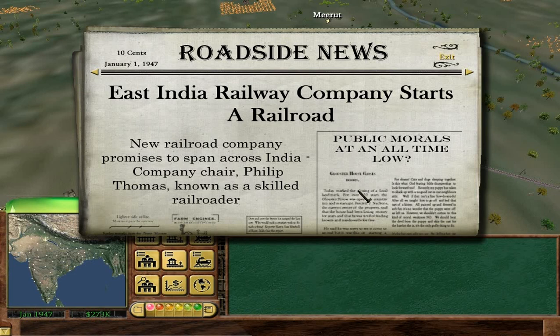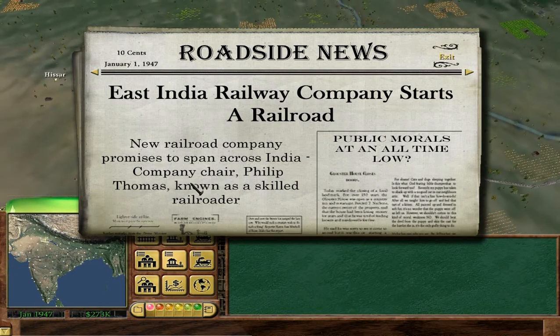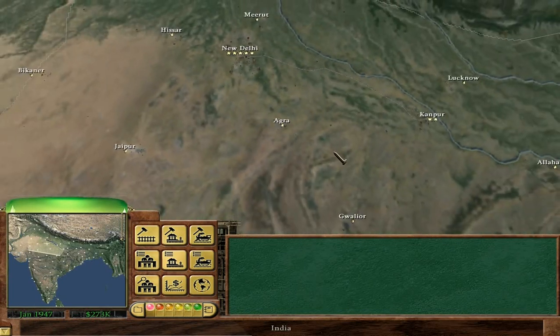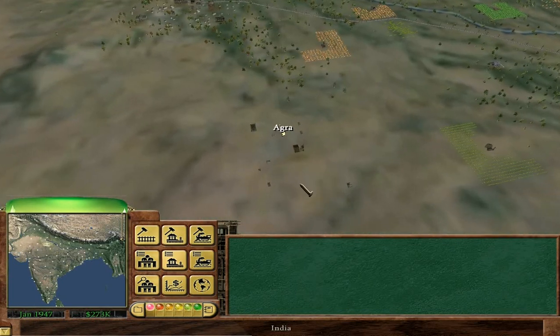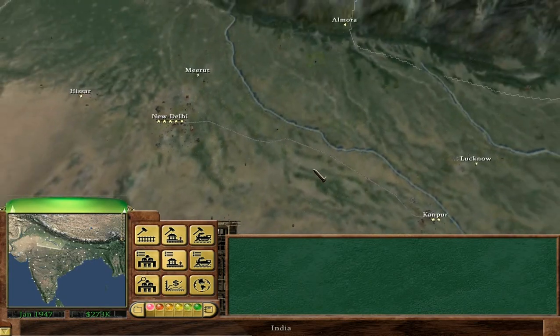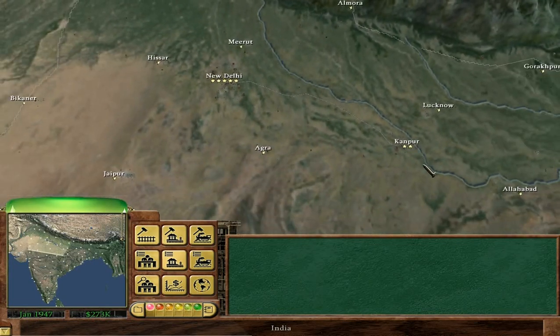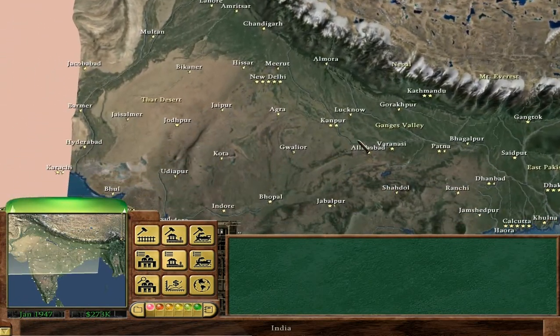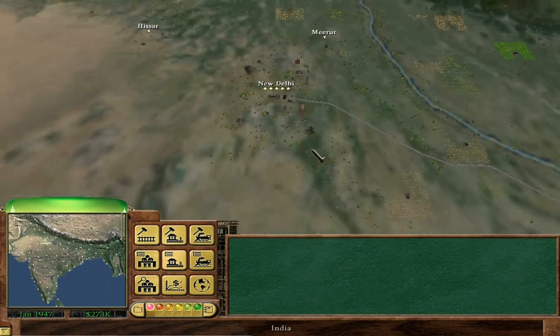East India Railway Company starts a railroad — new railroad company promises to span across India. Company chair Philip Thomas known as a skilled railroader — I think it just says that because we went for Railroader, as opposed to saying known as a skilled railroad tycoon or magnate. Agra — I think that's where the Taj Mahal is. Possibly used to be the capital of India, like 200 years ago — I'm probably completely wrong.